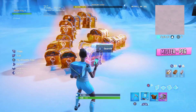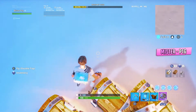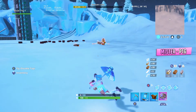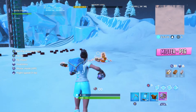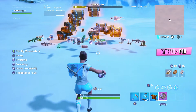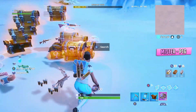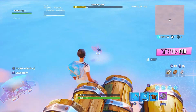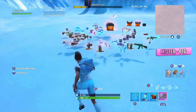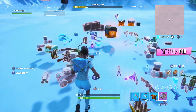Now, once you have the preferred amount thrown down, all you want to do is shockwave right through them. And if you mess it up and don't shockwave enough of them, then just shockwave back through it again. But once you have done this glitch correctly, you should have a storm flip grenade in one of those items.